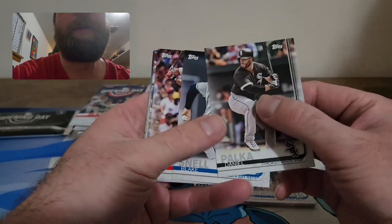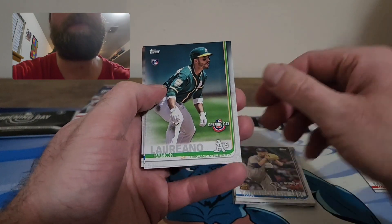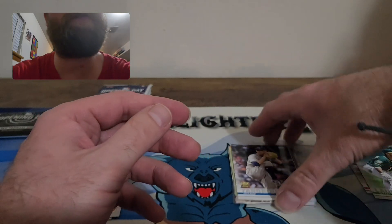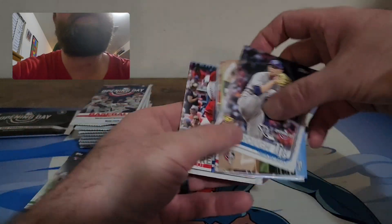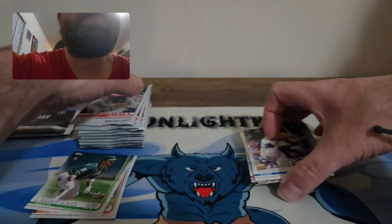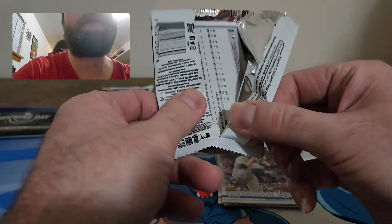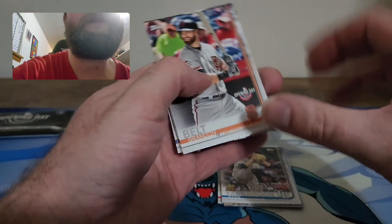Let's see if we can pull any rookies — there's Mr. Red the mascot, and we have a Raymond Loriano rookie card. Opening Day has been pretty inexpensive to rip. I wish they'd bring it back, but I think they have Big League now to replace it.